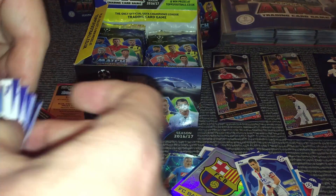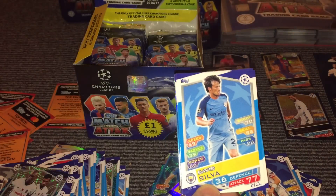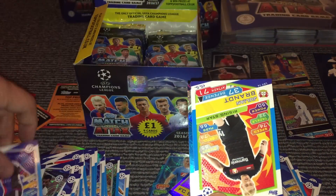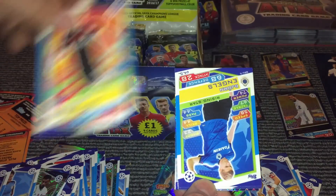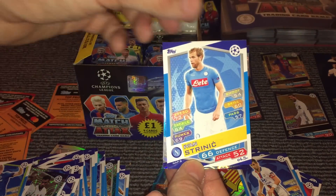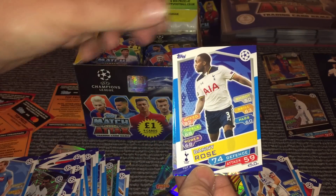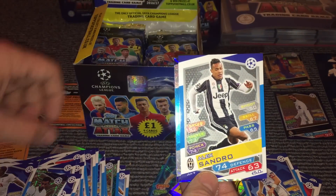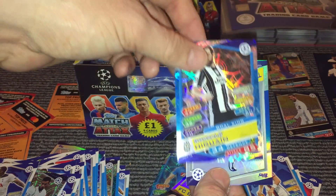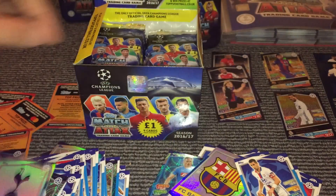And then we have Silver, Balanta, Brant, Engels, Strinic, Rose, Sandro, and a Gold King for Higuain. And then the Tottenham badge.